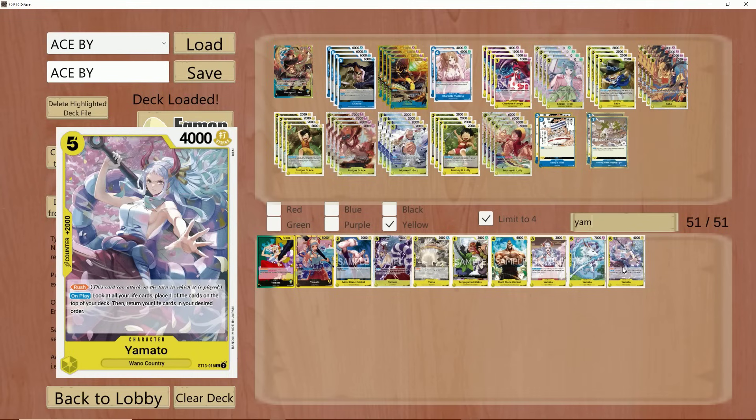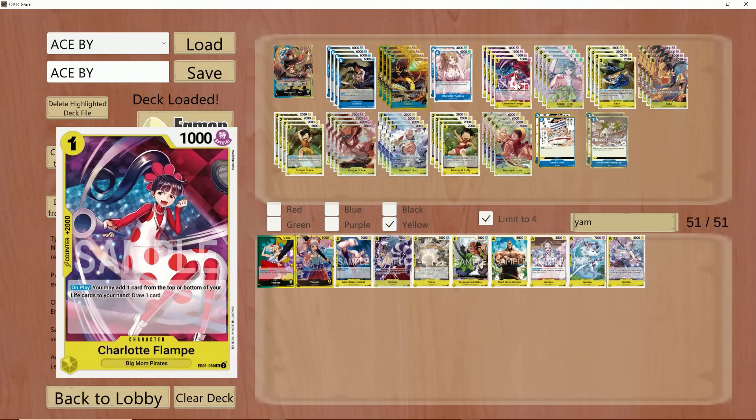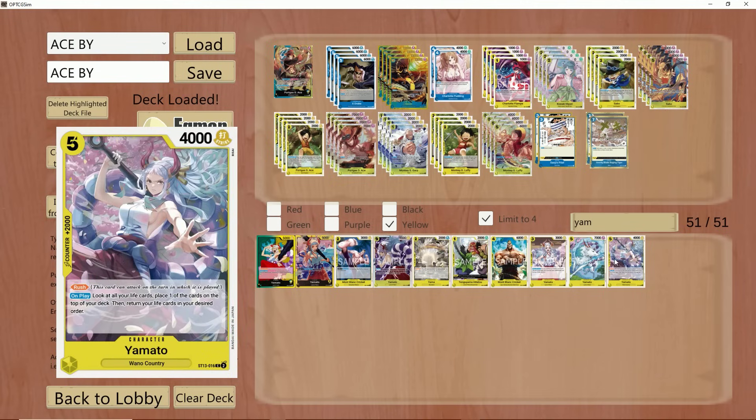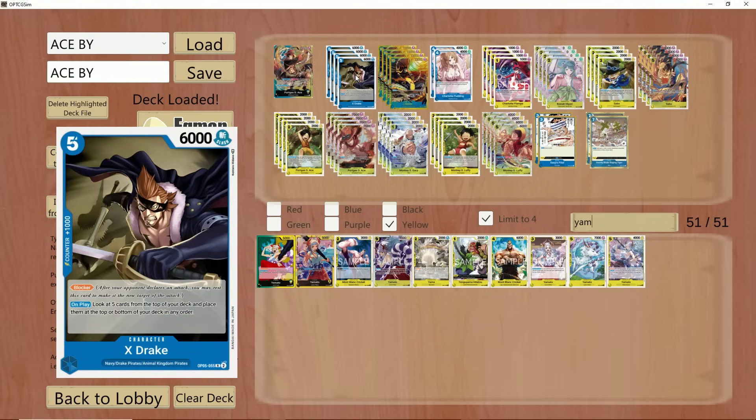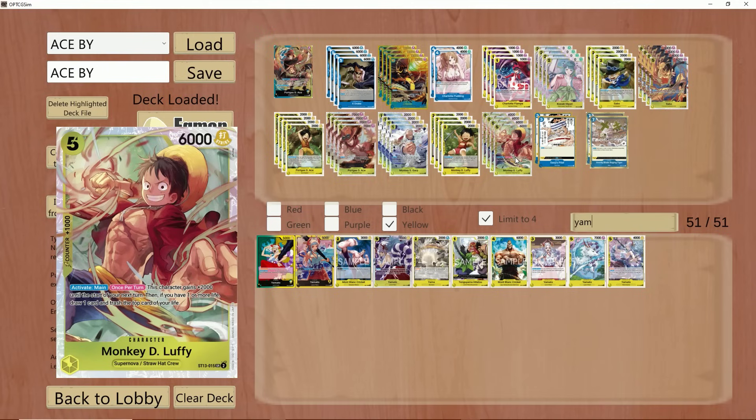The only time that was a reliable option was if you had Flampe in hand. If you did, you could play down Flampe, take the Yamato, Satori, or X-Drake, add it to your hand, and draw a free card. The other option was to do that leader ability, put one of those three on top, then play down Luffy to trash that card, gain 2,000 power, and if you meet his other requirement, draw an extra card.